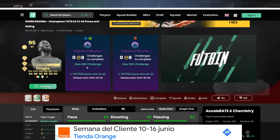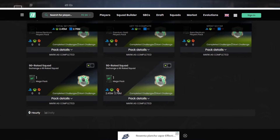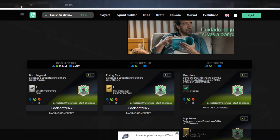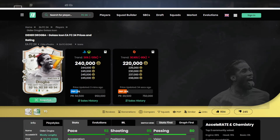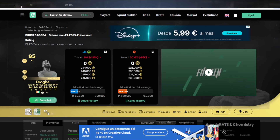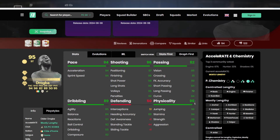Let's jump over to Footbin. Unfortunately he doesn't have a price yet, so we're looking at his SBC to work one out. It looks like it's coming in at around 2.5 million — I don't believe that, so the SBC in general is probably about a million coins, maybe a little bit more. Comparing him to his gold base card: aerial plus and power shot plus are great, then the plus-twos, plus-ones, and the extra play style of technical — especially if you like to run technical — is the way to go.